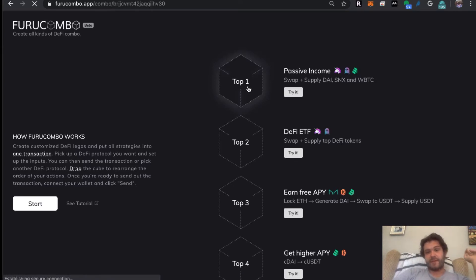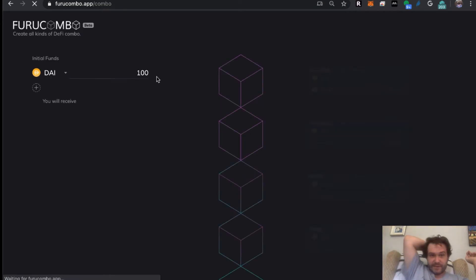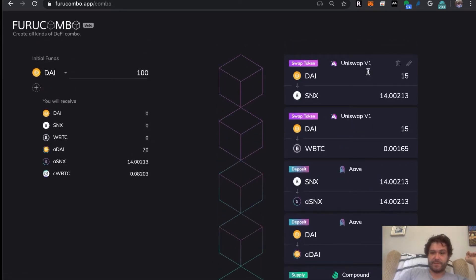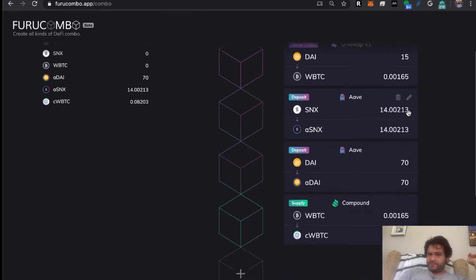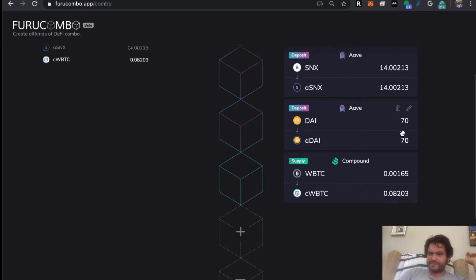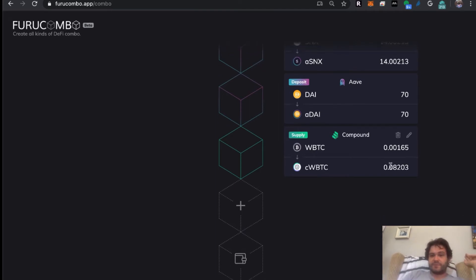Part of the cool update is that we're getting dApp combos linked so that you can rebuild pre-existing combinations and chains and replicate what had been done. In this example, you're loading up 100 DAI, you're swapping for SNX at WBTC, then you're depositing the rest of your DAI into Aave. You're also depositing some interest on your SNX, and then taking your wrapped BTC that you swapped and supplying it to Compound.